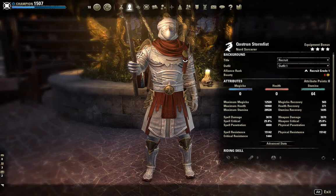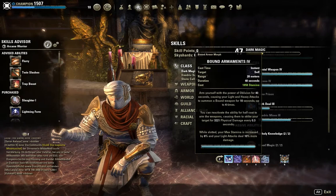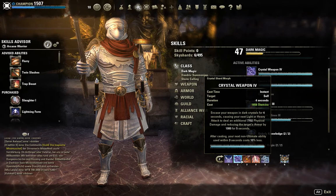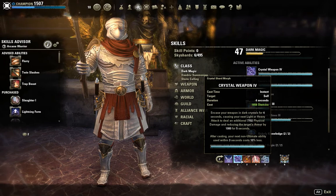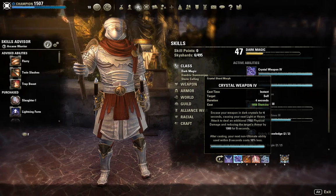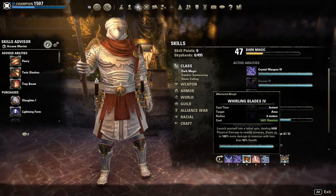I'm using Summon Charged Atronach because my character's name is Stormfist — not going with a Storm Atronach would be blasphemy. For the front bar, I'm using Bound Armaments: a very niche, fun skill that while slotted increases your stamina and damage with light attacks, pairing very well with Crystal Weapon, which in my case gives around 7700 physical damage and reduces the target's armor by 1000 for 4-5 seconds. We're also using Whirling Blades — I'll explain why when we get to the sets.